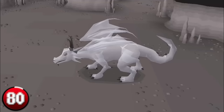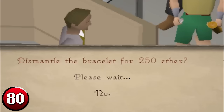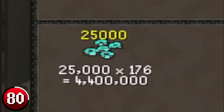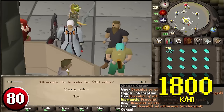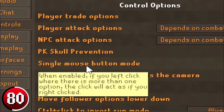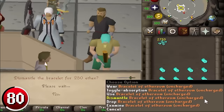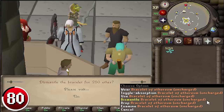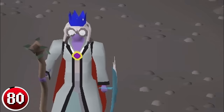Dismantling Bracelets of Ethereum: the Bracelet of Ethereum is a frequent drop from all types of revenants. When dismantled, it gives you 250 revenant ether, equating to 1.8 million GP profit per hour. Begin by withdrawing 27 uncharged bracelets. Adjust your in-game controls under options to only allow one mouse button — you can then dismantle the last bracelet in your inventory quickly using the number 1 key to approve the dismantle option. Each inventory should take about 25 seconds to dismantle and restock, allowing for about 130 inventories per hour.